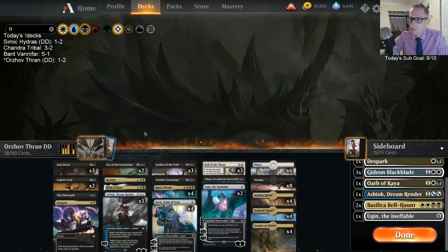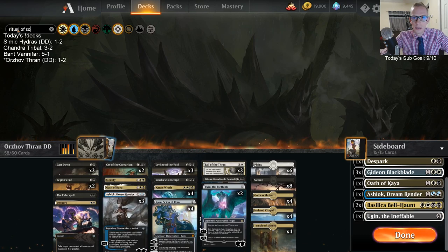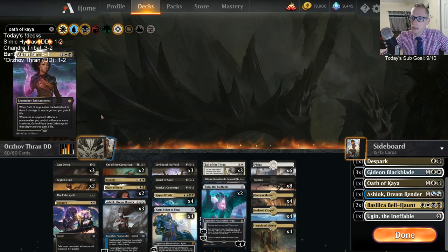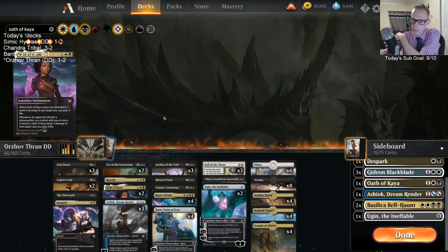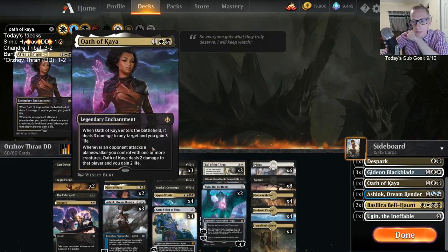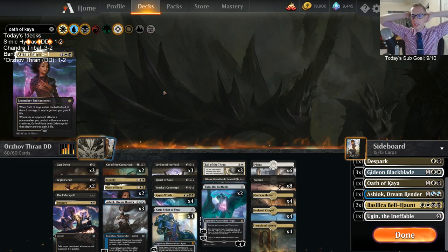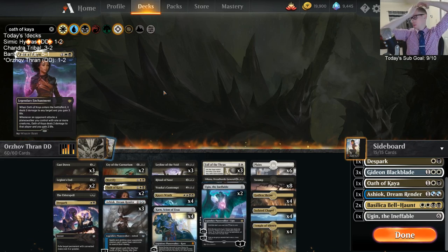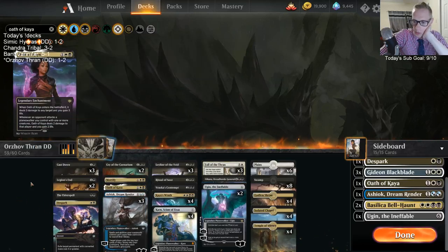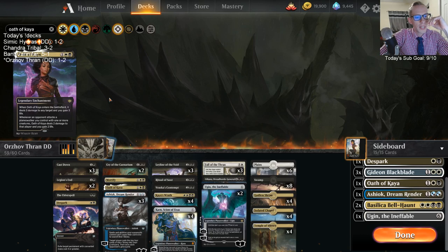Maybe a Ritual of Soot and an Oath of Kaya to replace the Kayas. Maybe it's Cleansing Nova for enchantments. We have a slot that wants some removal spell — could be another Elder Spell, Despark, Mortify, or Oath of Kaya. All the decklists are on YouTube. Treasure Map is an interesting consideration — the scrying is nice and it flips into a land. But wait, it flips into a land and we play Fall of the Thran, so we'd just destroy the Treasure Map land. That doesn't work very well.